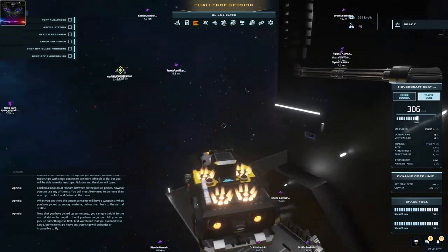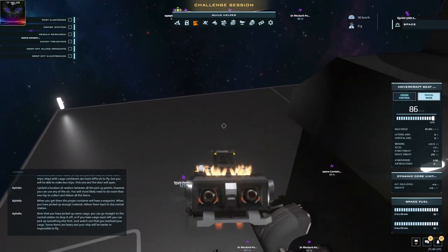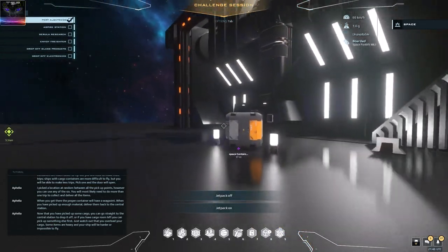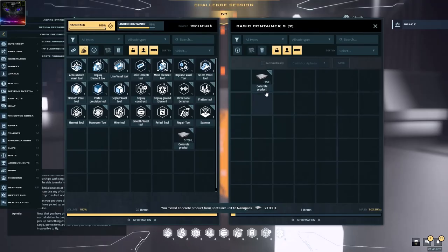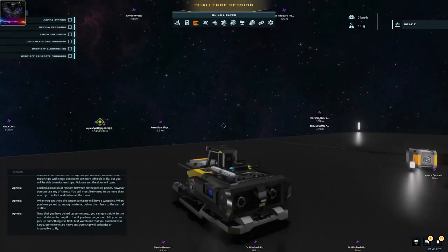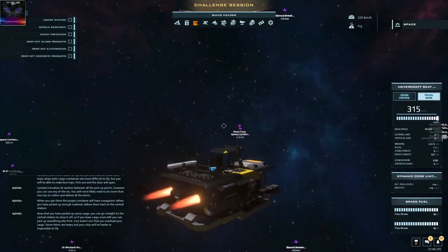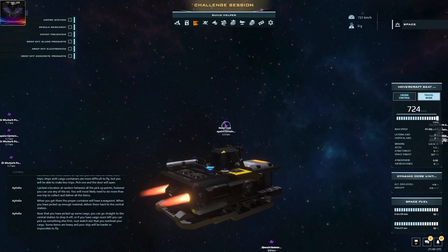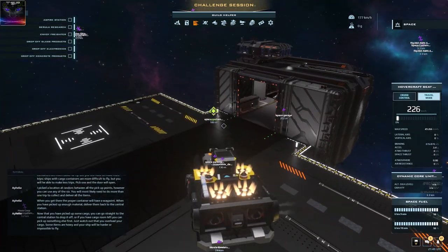I already know the braking distance and everything almost perfectly. I hope you've been keeping track where I went — I first went right when you come out of the hangar. Then from there you go into the hexagon, and then from there you go into the Dr. Rhubarb. The names on the top left don't match what you have in here — they do, but it cuts off the names, so it's a little bit confusing what is what.